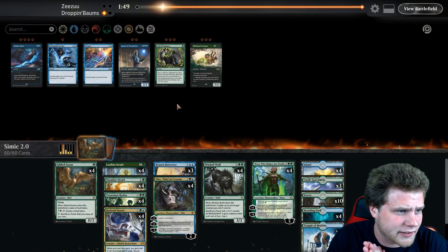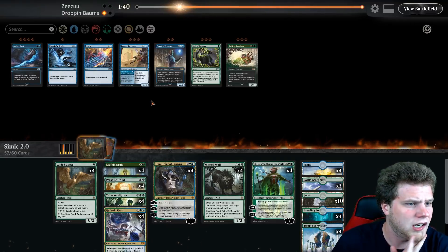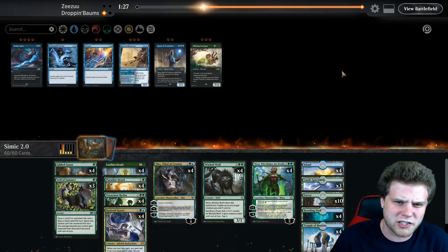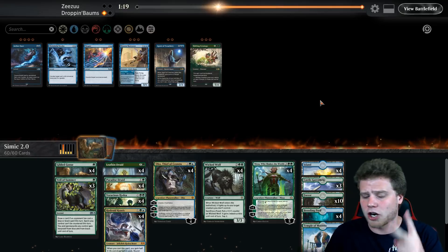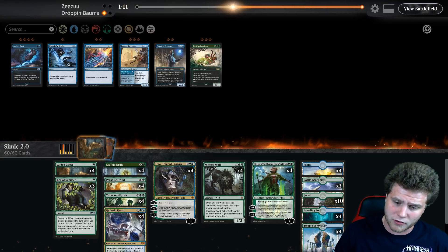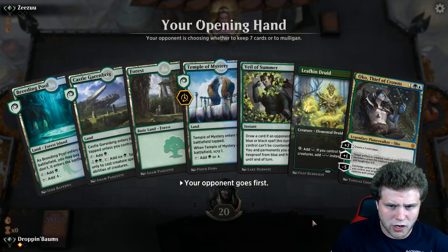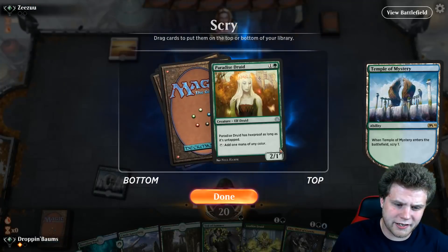All our sideboard cards are pretty much for when Wicked Wolf and Voracious Hydra are not good cards and you have to bring in something — like against Esper Egg Stacks, a matchup where you just have to take those out and bring in other hate cards. Against this Knights matchup we just don't care too much. Alright, so on the draw here — let's see if we can get that 3-0. We're going to keep this hand — it's not insane or anything, but it's fine. Scry — no thank you. Now we're looking for payoff, X spells, or Wicked Wolves.